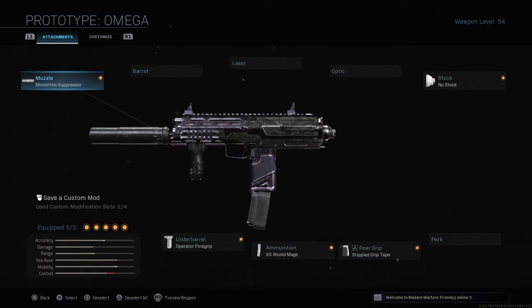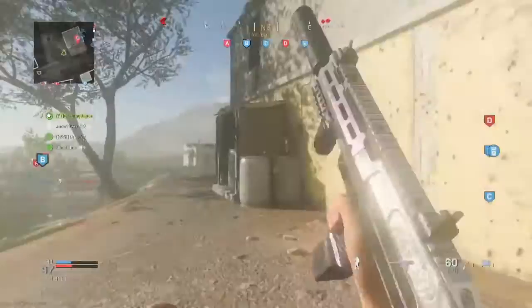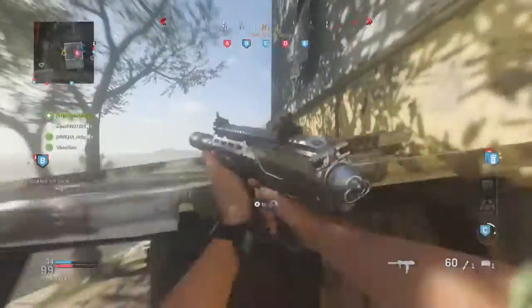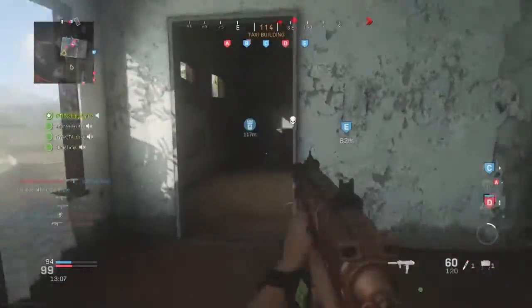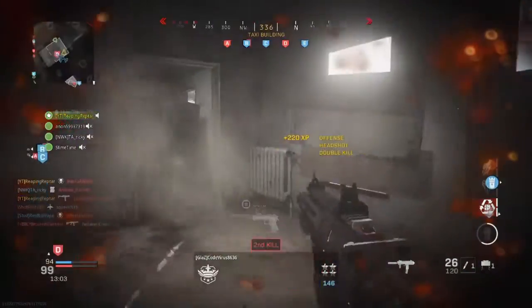What's going on everybody, so today I'm bringing you a video with the Purple Tracer Pack MP7, as you can see it's called the Prototype Omega. You have to buy it in the store and it comes with the Growl, so those are two really good guns. Personally though, I don't love the MP7 — for me it just feels like it's outclassed by several other SMGs, and there are a lot of situations where I could be using an assault rifle that kind of does the same job.